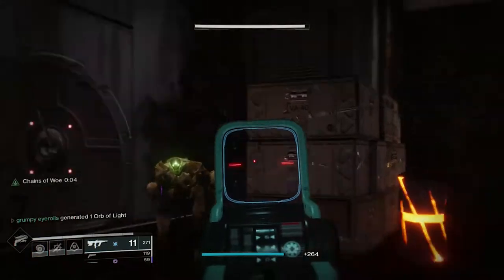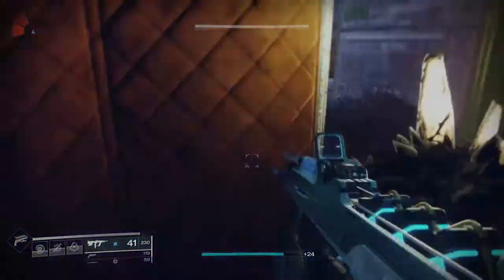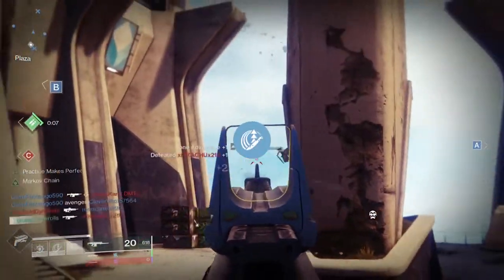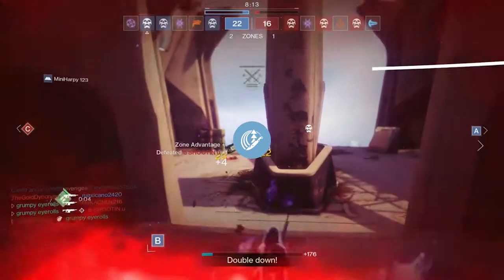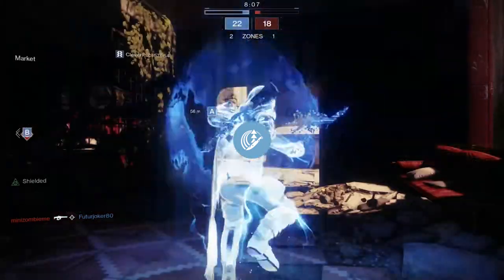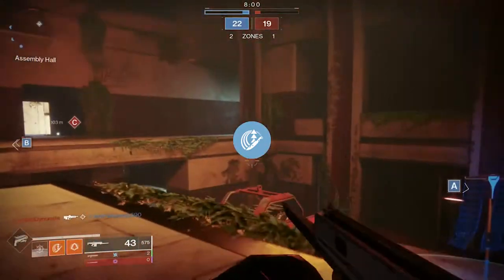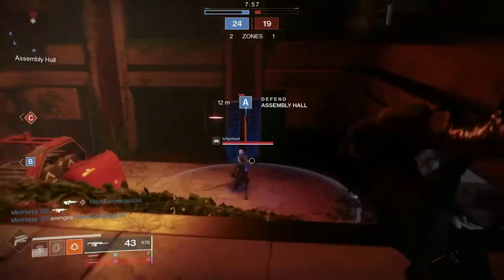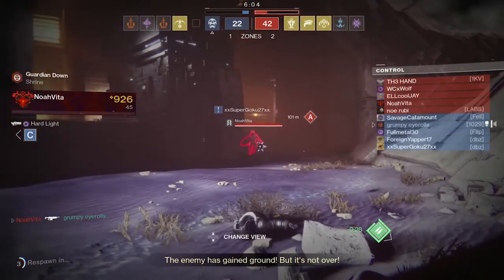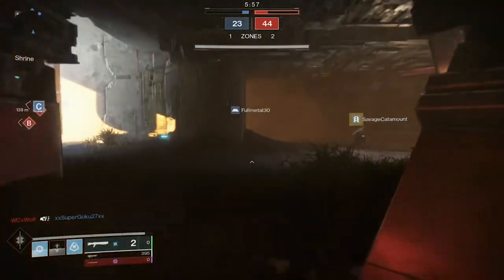Personally, I think the other two skill trees' throwing knives are much better. The melee ability for Way of the Sharpshooter is the Weighted Knife. After a short wind-up, it follows the same arc as the proximity knife but deals much more damage. A single body hit gets an enemy Guardian low enough to finish with one hand cannon shot, while a headshot instantly kills them. The knife also bounces once if it doesn't hit a target. Precision kills with this ability instantly recharge it, making it objectively one of the best melee abilities in the game.